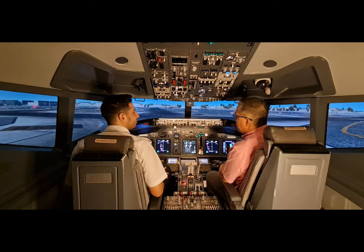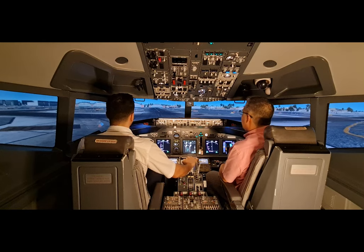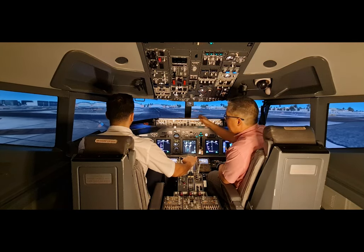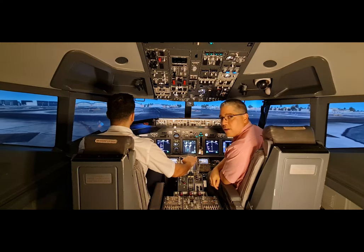'Tower, Dream Aero 123, on taxiway Mike 14 Bravo.' Tower responds: 'Dream Aero 123, good morning, hold short 30 Right on Mike 14 Alpha.' We read back: 'Hold short 30 Right on Mike 14 Alpha, Dream Aero 123.' So now we are instructed to taxi straight and hold short 30 Right on taxiway Mike 14 Alpha.